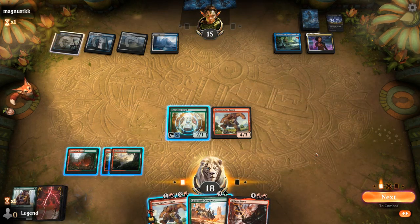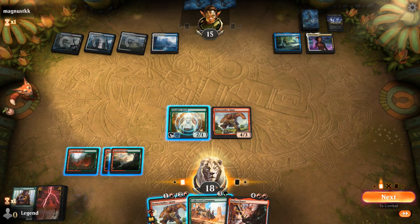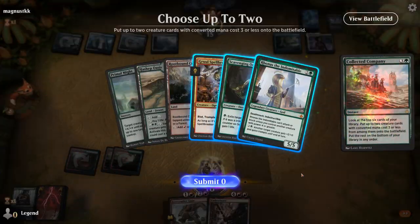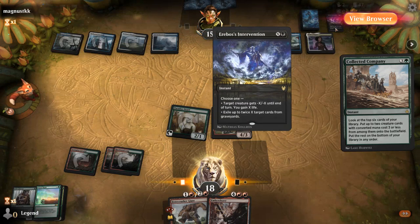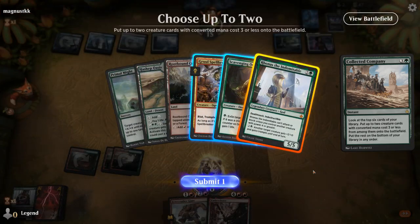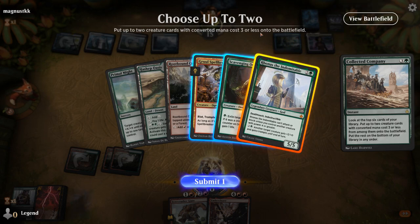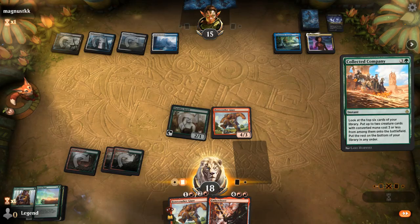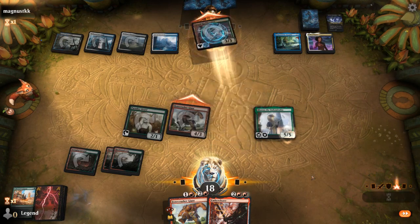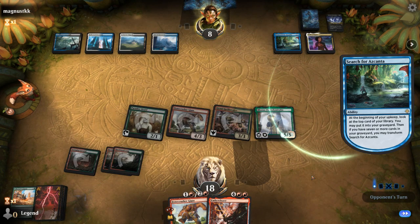Ember Cleave! Sadly I'm 1 mana short of playing it here. So do I just main-phase Company in hopes of hitting Gruul Spellbreaker with Haste? I think so. Rhonas seems great, and Spellbreaker seems pretty good too, over Scavenging Ooze — although Ooze could prevent a transformed Azcanta. I definitely want Rhonas as sweeper insurance. Between Spellbreaker and Rhonas I think we can just kill them before Azcanta transforms.